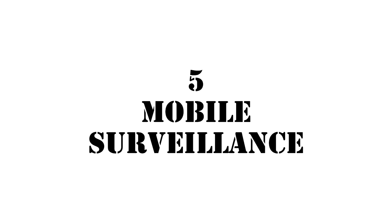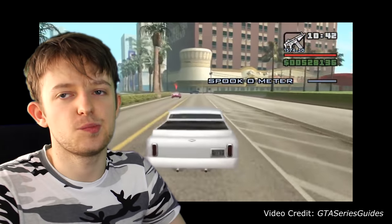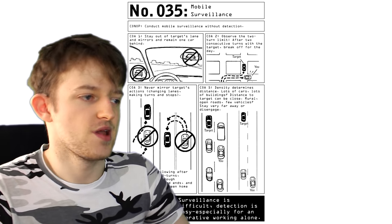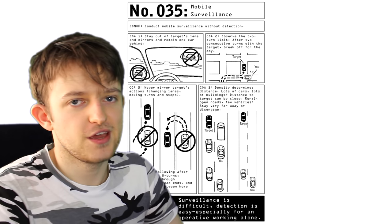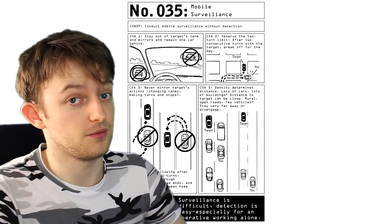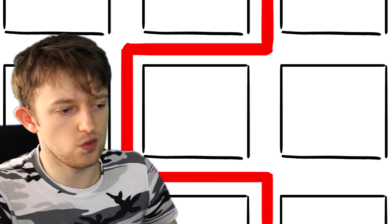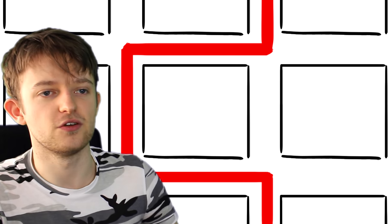Number 5: Mobile surveillance. Remember those missions in Grand Theft Auto where you had to follow someone in a car but you couldn't get too close or else they'd get spooked and you'd fail the mission? Yeah, it's that. There are some good points in here relevant to the last skill as well — like if your target does some out-of-the-ordinary manoeuvre like a U-turn, don't go after them, just break contact for the day. Same thing if they make two consecutive turns — just let them go. It would look pretty strange if you were to do the same thing. And it works for you too: if you do this around the block and somebody is still behind you all the way through, they are following you. There is no legitimate reason for anybody to ever make that sort of manoeuvre in their day-to-day life.